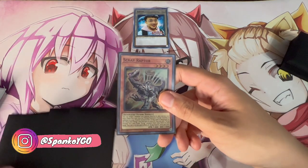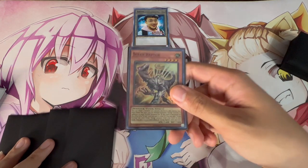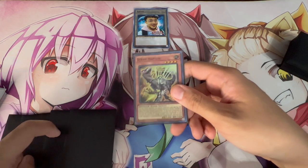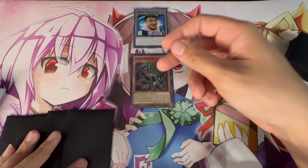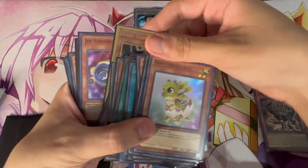The nice thing about this combo is you're playing three Scrap Yard in your deck, so you have six copies of Scrap Raptor, plus three Fossil Digs — that's nine ways to access Scrap Raptor. Even if your hand is awkward with Ultimate Conductor Tyranno or Double Evolution Pill, Scrap Raptor is all you need. You're going to normal summon it and activate its effect to pop itself, which searches you a Scrap Chimera.